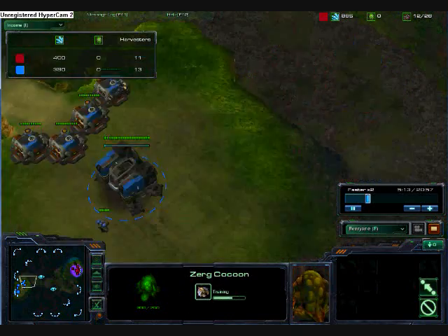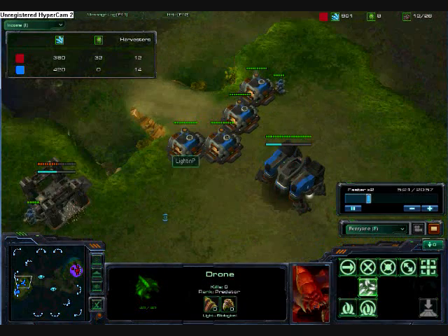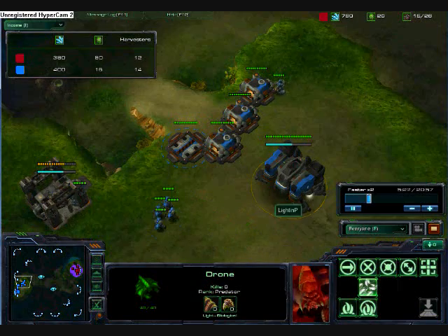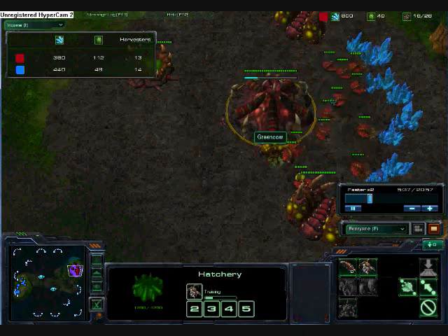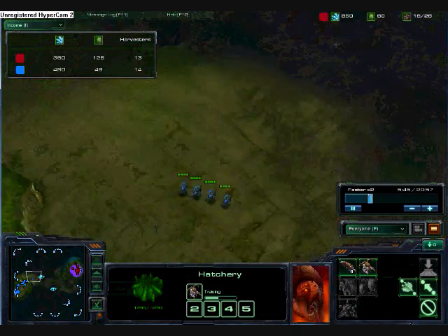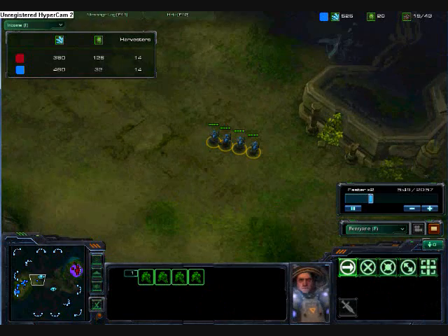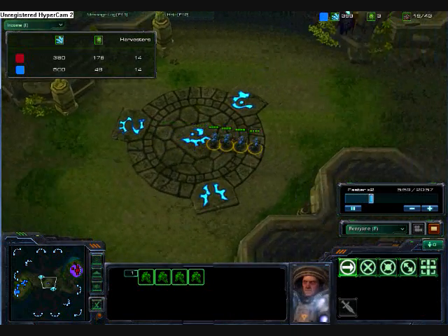You know what happens right here — his wall is up over here. It looks like he's making Marines, probably yeah, Marines. And I'm making some Zerg Wings right about now. I didn't see his Marines coming, but you see here — he's heading on over to my base.